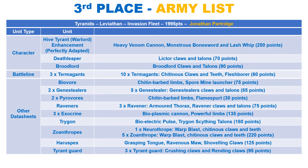The 3rd place Tyranids list takes the Invasion Fleet, which is the same as it was in the Index. We see a Hive Tyrant as the Warlord with the Perfectly Adapted enhancement. The enhancement allows the Tyrant to reroll one hit, wound, damage, advance, charge or saving throw once per turn. This is rather useful when you need to pick a crucial save or wound roll.